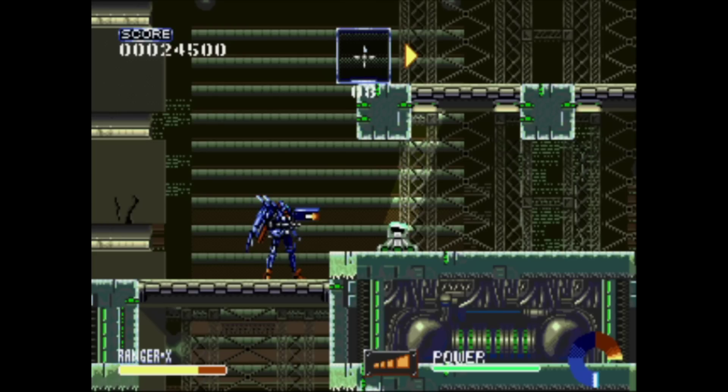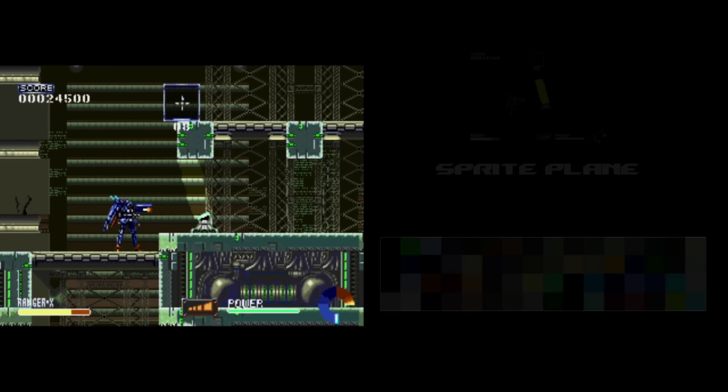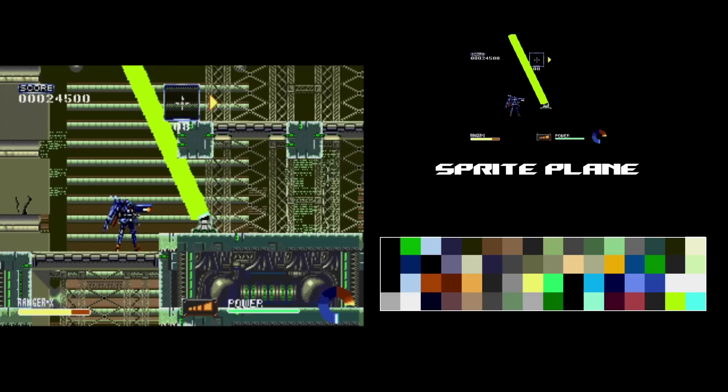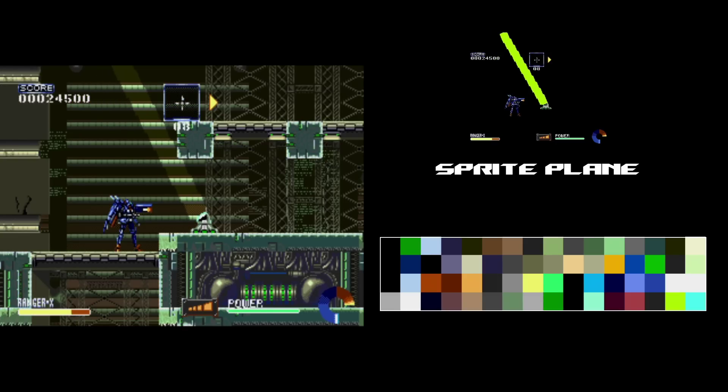In Ranger X, the mode is used again with spotlights. These spotlight beams are low-priority sprites set to use the colour at position 14 of palette 3 — the highlight colour, which is green. When shadow and highlight mode is enabled, the screen darkens except for the light beam, which changes from green to highlight, creating the spotlight effect. However, because the screen has been darkened first, it's turning pixels behind the beam back to their original colours rather than brighter highlight colours.